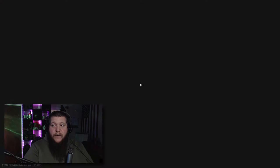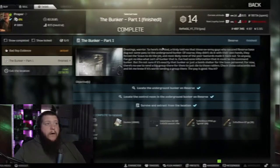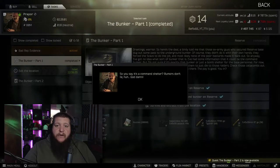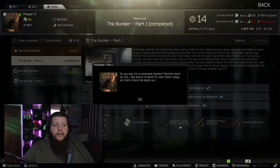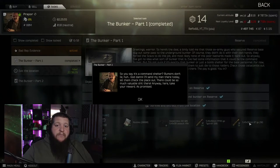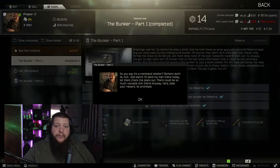That's the entire task for Bunker Part One — we located the bunker, found the control room, and extracted. Now let's turn this task in. Bunker Part One is complete! For this task we got 5,700 experience, 20,000 rubles, an AK-105, 60 rounds of Gold ammo, 30 rounds of BT, and 0.03 rep with Prepper.